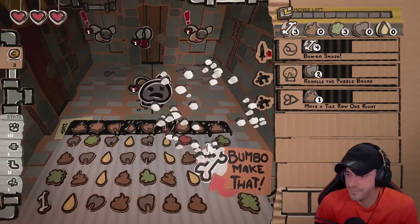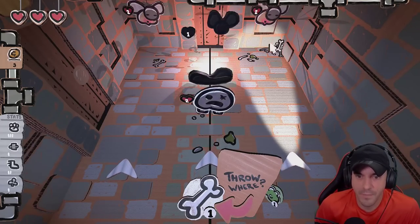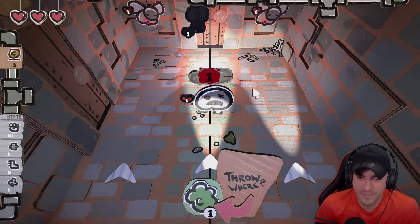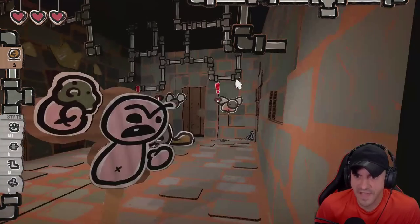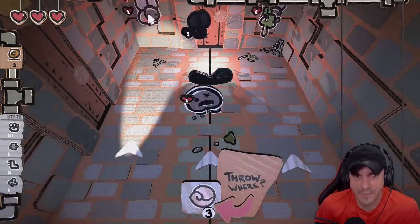Thanks so much for being here. So this is a one-hit enemy. We should have gone after them. We'll freeze one of these guys. Acid holds them for a turn, and we're going to have to smash this guy because he's going to attack.